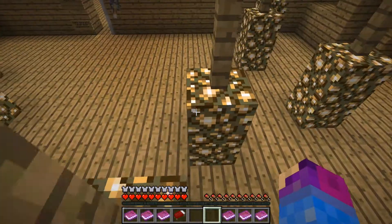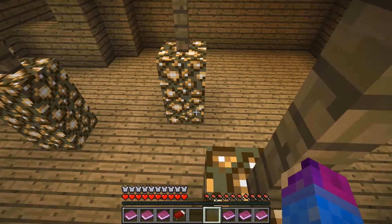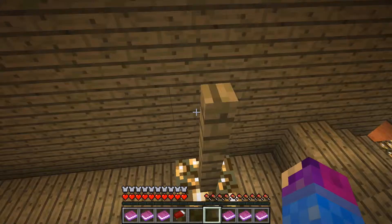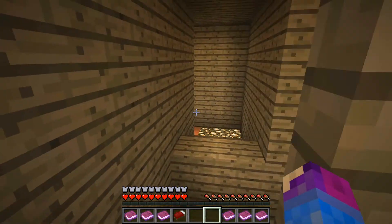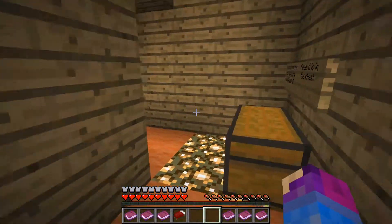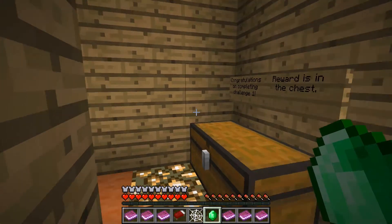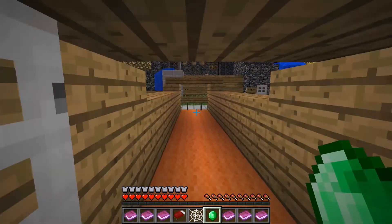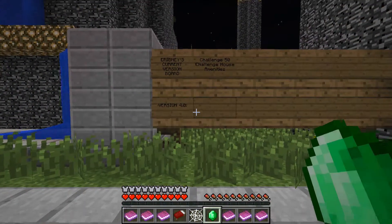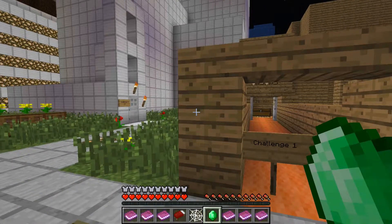All right, this should be easy. This one looks like a hard one — harder at least. Just jump to here. Can I make that easily? Yeah. So we get an emerald and a cobweb as our rewards. So yeah, that's the end of Urbany Parkour Challenge 1.